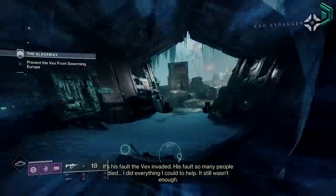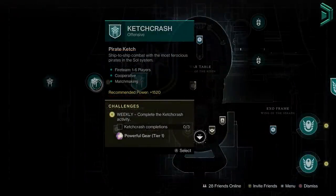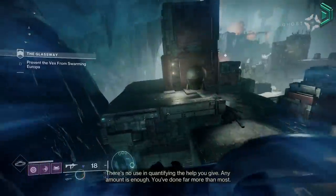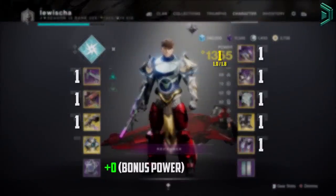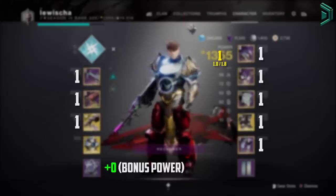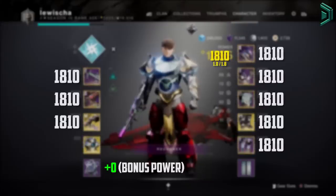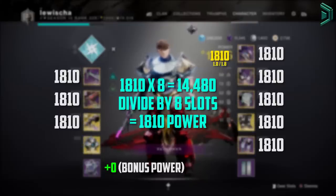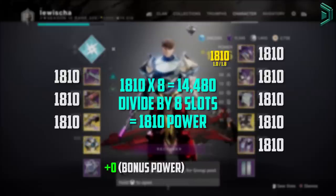To increase your gear power level, you need to earn gear drops by completing certain activities. You'll usually start at rare, then legendary, then powerful, and then pinnacle. One full gear power level is actually made up of 8 small power values, broken down from 3 weapon slots on the left and 5 armour slots on the right. Each slot has its own power level capped at 1810 in Season 20. For example, if every slot is 1810, you add them all up — 1810 times 8 equals 14,480 — then divide by 8 slots, giving you a total gear power level of 1810.